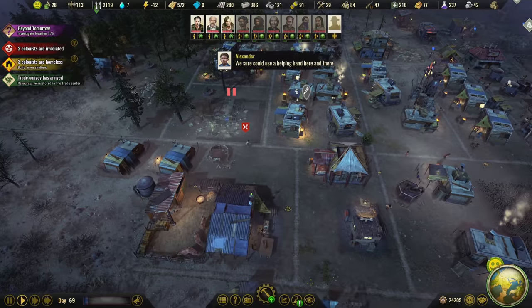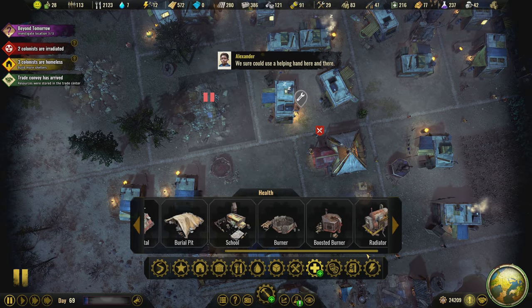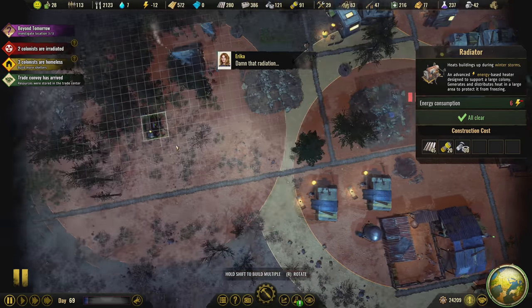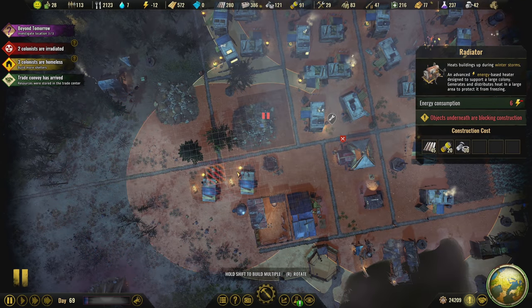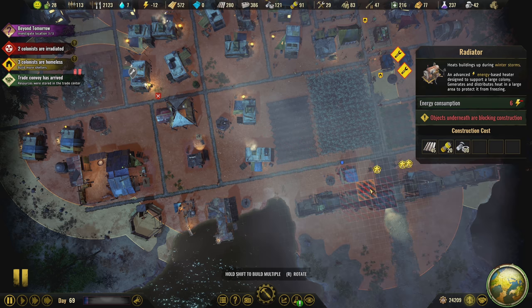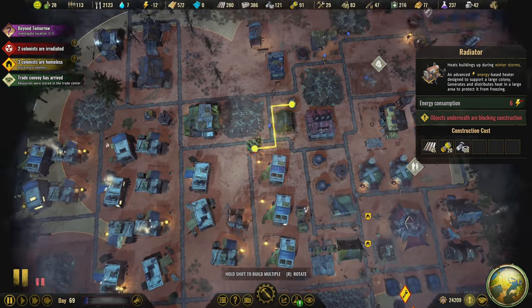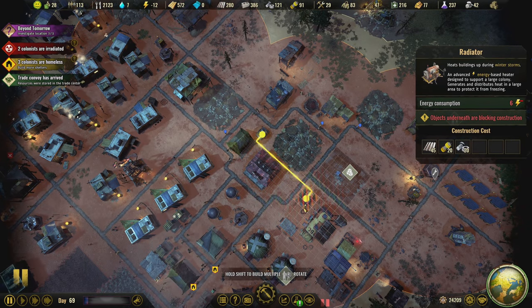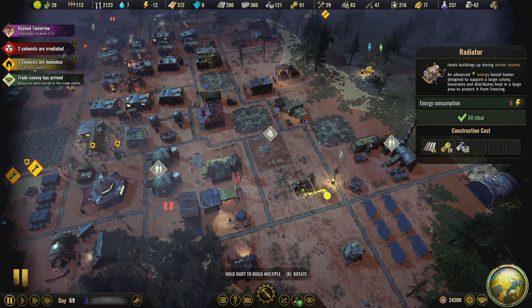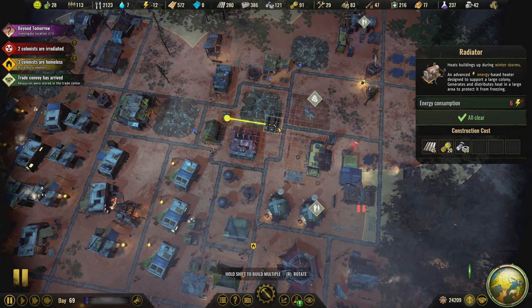We just built these two homes and we already have three people homeless — we really need more homes. The advanced energy-based heater is done. It heats buildings during winter storms and generates and distributes heat in a large area to protect from freezing. It's a little bigger than regular burners but smaller than the boosted burners. The advantage is it only uses electricity.